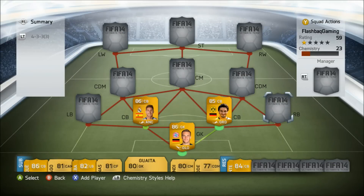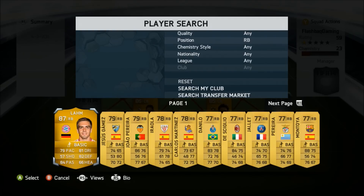That is the centre backs completed. At right back I've chosen to play Hummels' international teammate Philipp Lahm. He plays for FC Bayern and has 79 pace and 82 defending, which I think is slightly decreased, but he's the highest rated right back in the game.